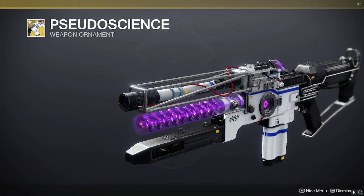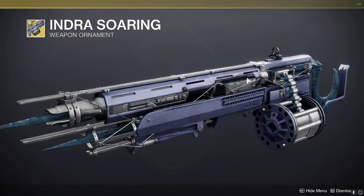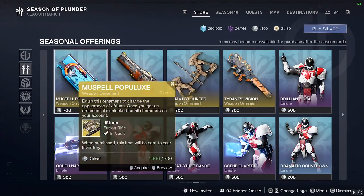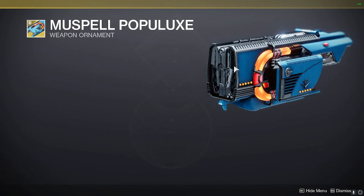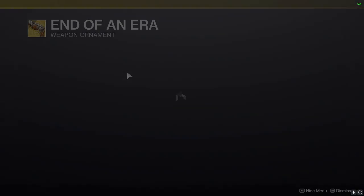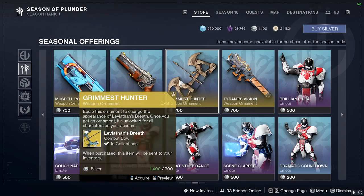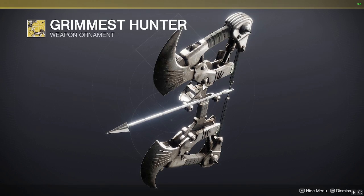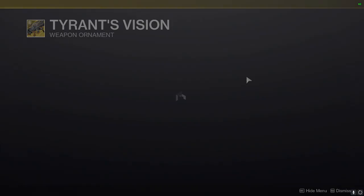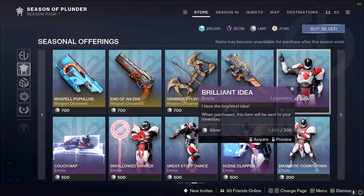Wave Splitter, we have the Thunderlord ornament as well. Yoen also has a new ornament — like that one. The Last Word End of an Era. Leviathan's Breath — that one is absolutely really clean too, might also be my favorite. I don't know, it's between that one and Prometheus Lens honestly. Eyes of Tomorrow.